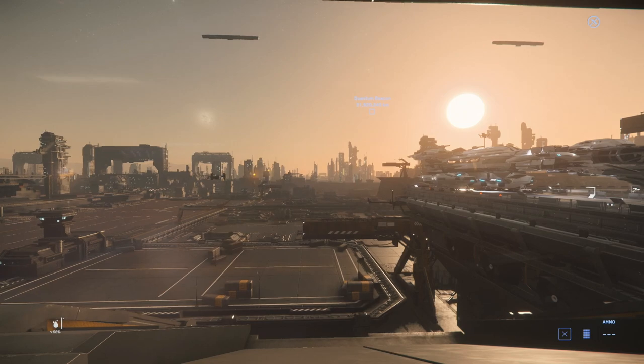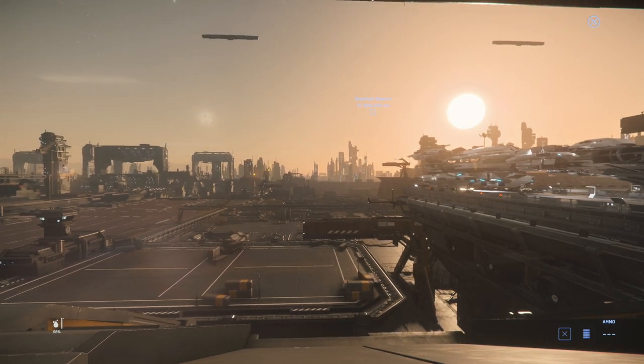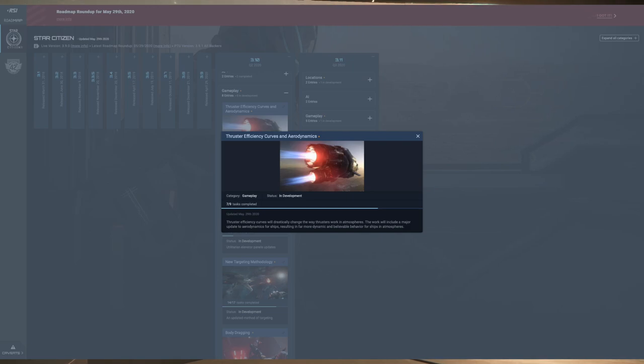For the last few months I've had a much better time landing, more so when they reduced the winds you would encounter at TESA Spaceport. But there's an update coming in 3.10 that might change all this. That update is called Thruster Efficiency Curves and Aerodynamics. There's a lot to this one — it's not just going to fix the way thrusters react in atmosphere, it's going to affect the way your ship behaves in atmosphere.